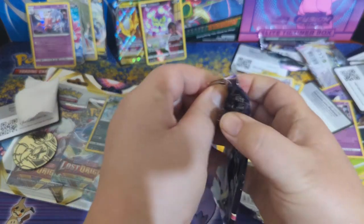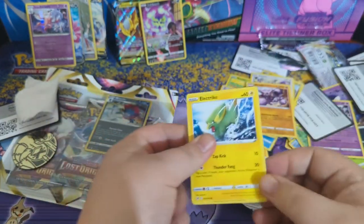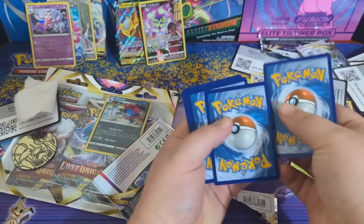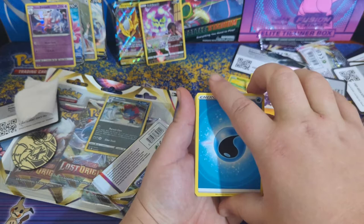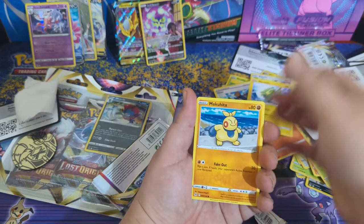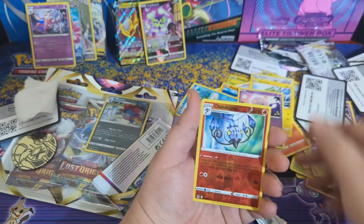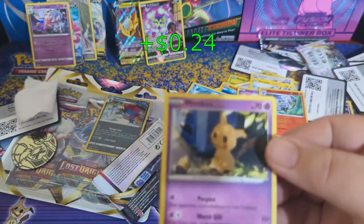Right down to the last five packs, here we go. Energy, Isken, Lampin, Lady, Electrike, Makuhita, Phantomp, Basculin, Inkay, Chandelure, Mimikyu — oh yeah!